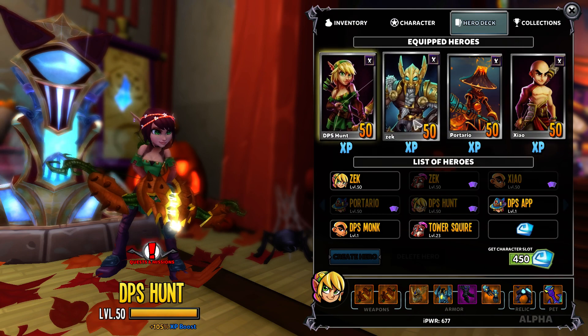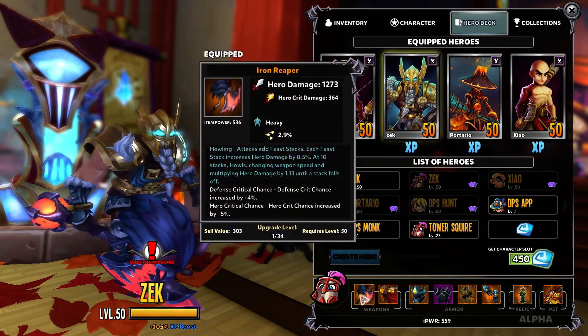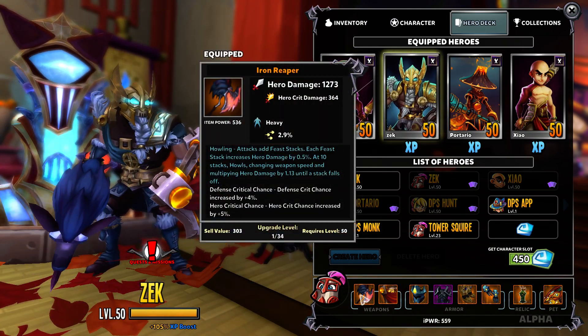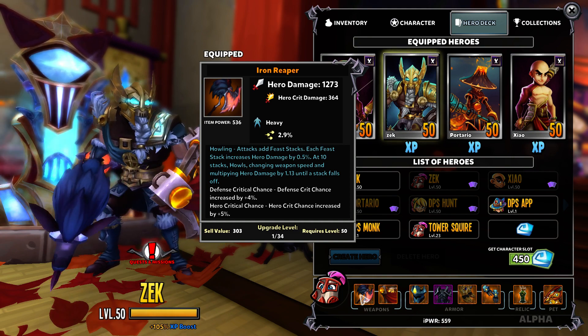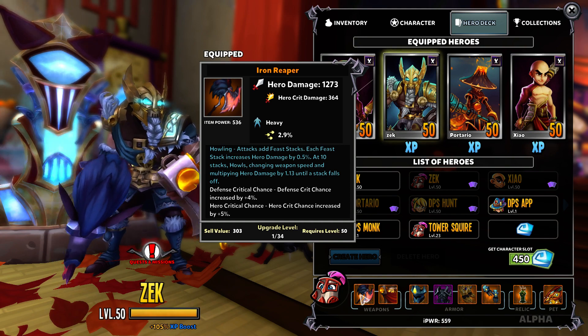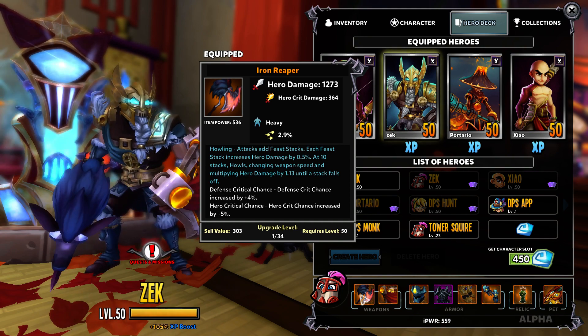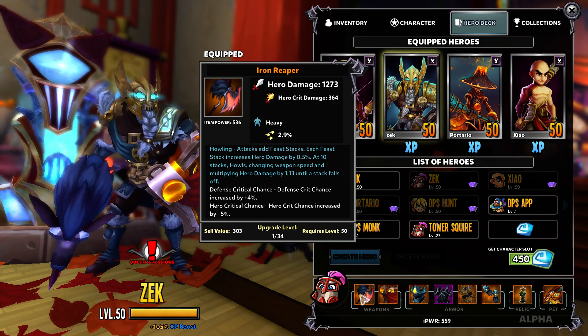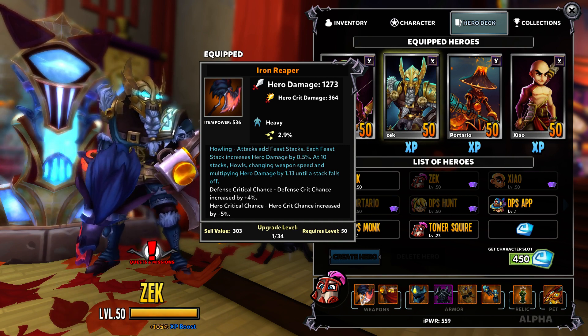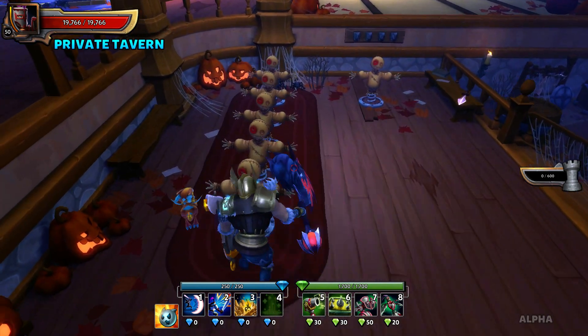Moving on to the Squire — they received the Iron Reaper. The passive is Howling. It adds Feast stacks per attack. Each Feast stack increases hero damage by 0.5%. At 10 stacks, it Howls, changing weapon speed and multiplying hero damage by 1.13 until a stack falls off.